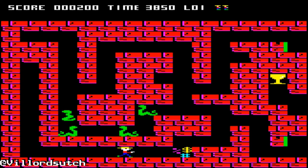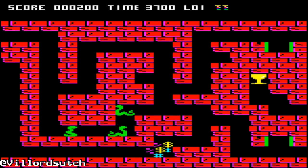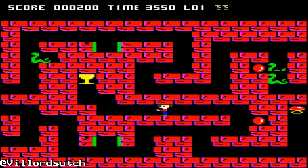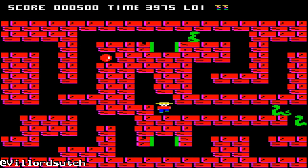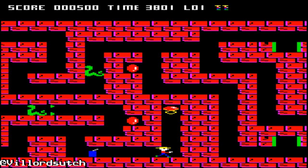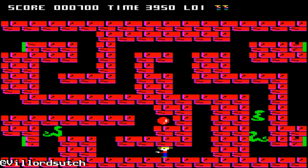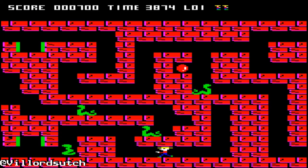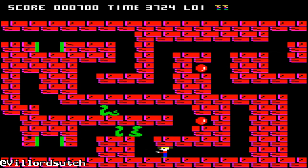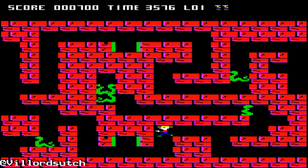Now the game of Pharaoh's Curse: you play a man who needs to get out of these tombs. The tombs are occupied by snakes. You have at your defense a torch which you can use along the horizontal — left and right — which will only stun the snakes. You also have a stick of dynamite which stays on for only a finite amount of time but will dispose of a snake, or as I've discovered, a bunch of stunned snakes.